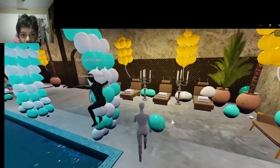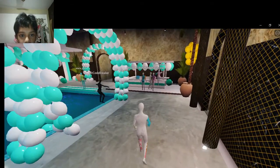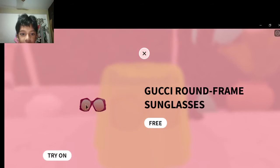Now you go to the place right here. So then there will be three jellies — one jelly will have an eye, click on it — and then here it is: Goosey Round Frame Sunglasses.